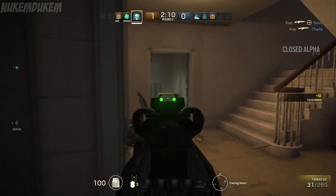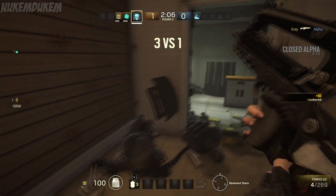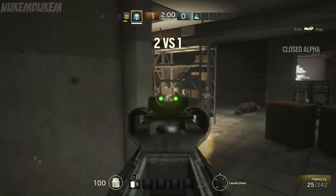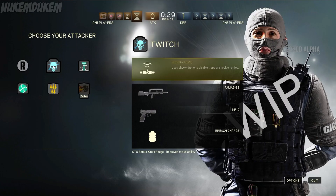I just shocked him right there, moved up because I knew he was right behind there, and he's trying to crawl away — that's how you take him out. It can be deployed during the match, and it's quite a handy tool since no one's watching the Shock Drone while they're focusing on where the enemy is. Twitch's other weapon is the famous G2, similar to the Recruit, but his pistol is an NP9, and he also has Breach Charges.